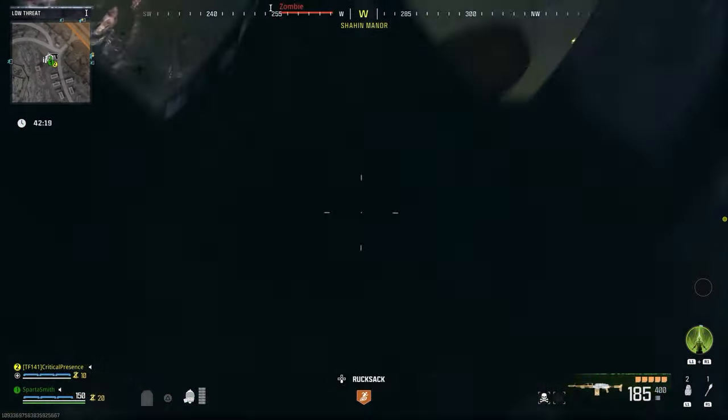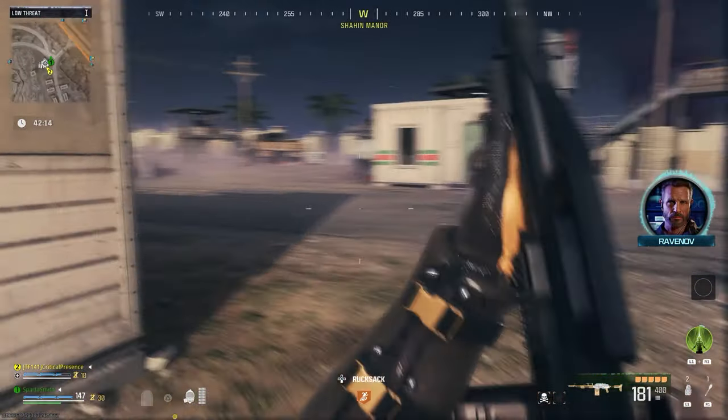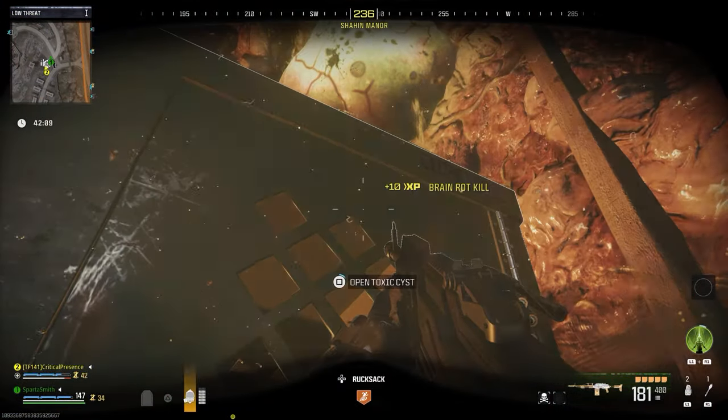All you have to do is find an outpost — these are the mini ones, not the strongholds — and you need brain rot ammo on your weapon. You can see in the bottom right the little skull icon next to my weapon; that is brain rot ammo. Once you've got that, all you have to do is shoot one of the zombies and it will turn green.